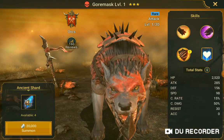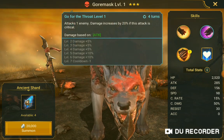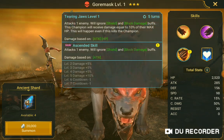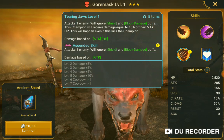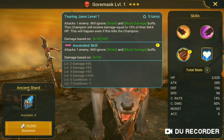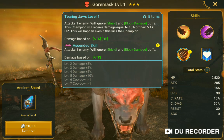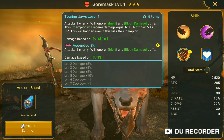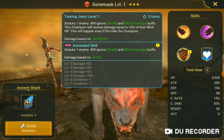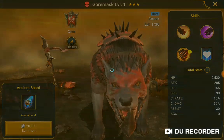Gore Mask. Snap level 1 attacks enemy two times. Go for the Throat attacks one enemy, damage increased 20% if this attack is critical. Tearing Jaws level 1 attacks one enemy — if the target has no shield and no block damage buff, this champion will receive damage equal to 10% of their max HP; this will happen even if it kills the champion. Damage based on attack and HP. Ascended skill 3 attacks one enemy. Aurora: ally HP in arena battles by 25%.